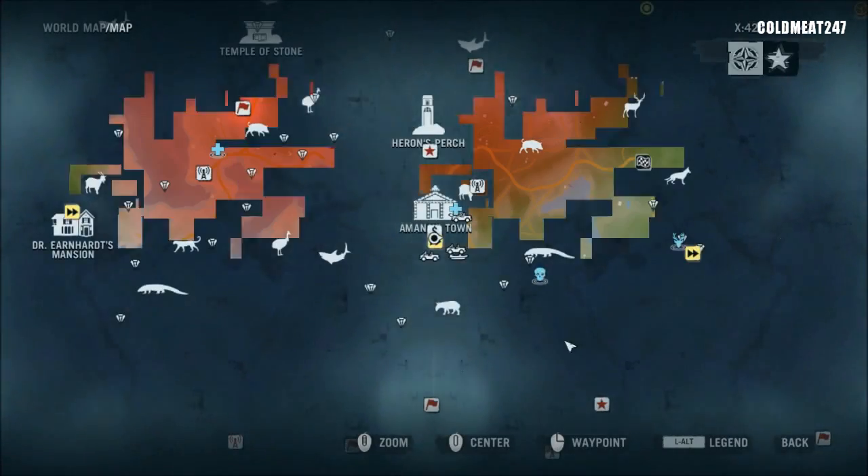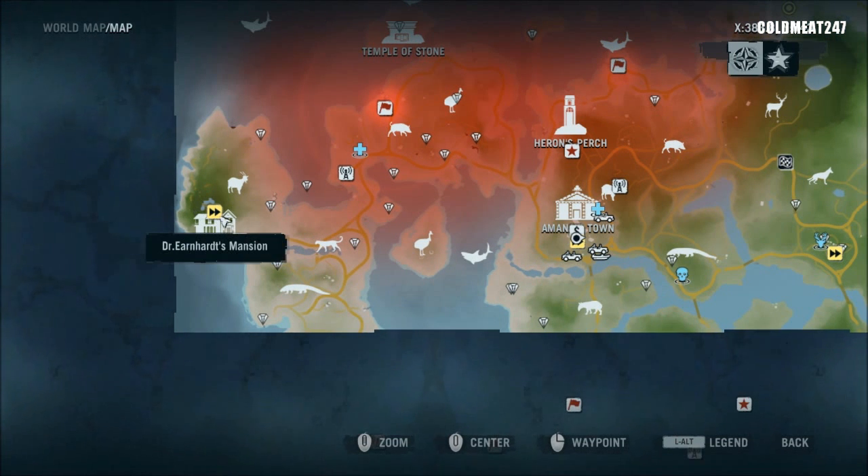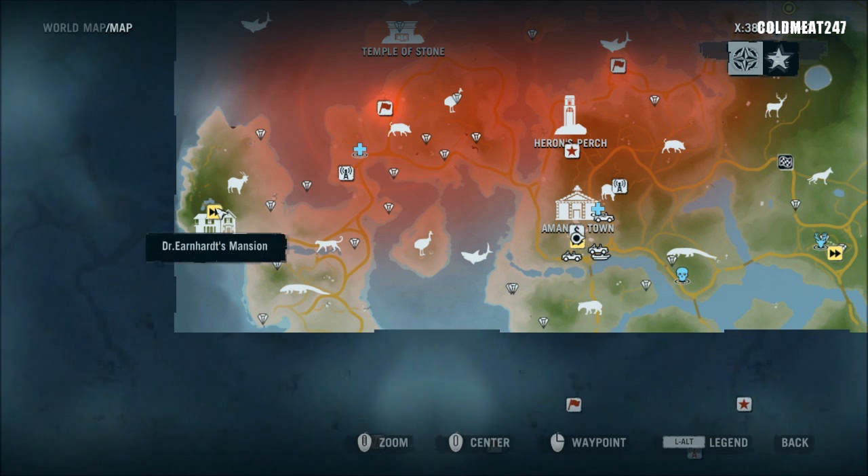What are we doing today? Let me get on the map. We're gonna fast travel back to Hernhart Mansion — Dr. Hernhart — and we're going to Valsa Docks to clean it up. Nice and easy. Well, supposed to be nice and easy.